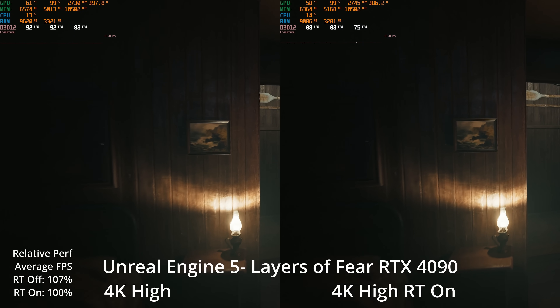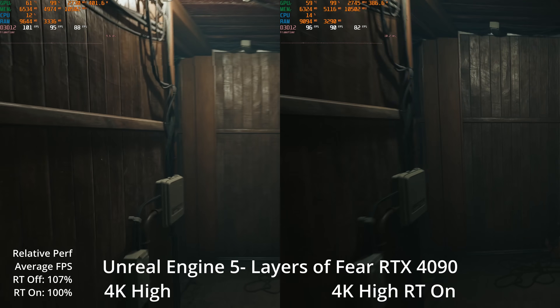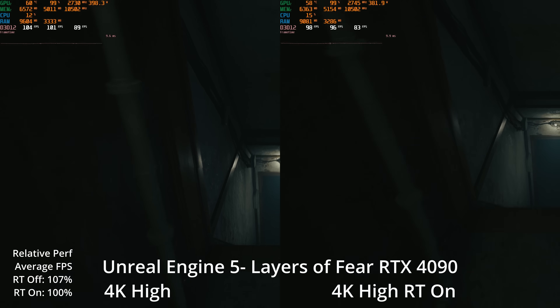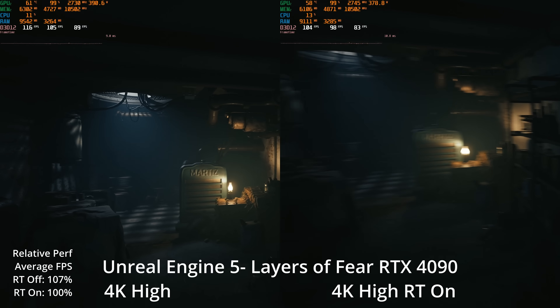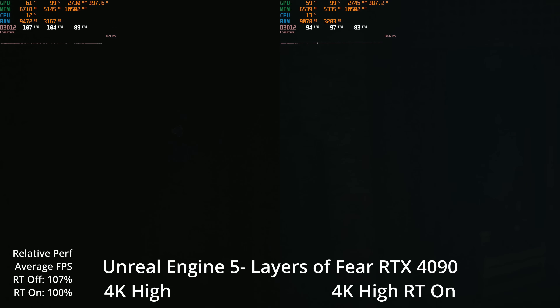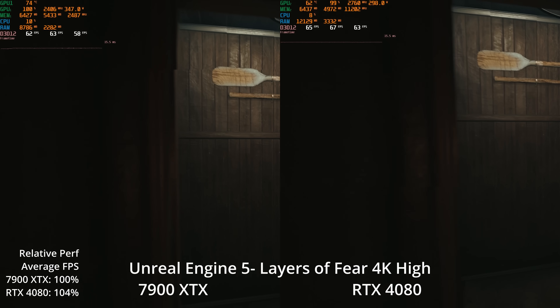Since the RTX 4090 has no direct competitor in either price or performance, I thought I'd test it first by looking at ray tracing enabled versus not enabled. On the RTX 4090, which is a very strong ray tracing GPU, we only see a 7% boost by turning off the hardware-accelerated Lumen. Both configurations are getting a little above or below 100 frames per second at 4K. So let's drop to some other GPUs that actually compete.